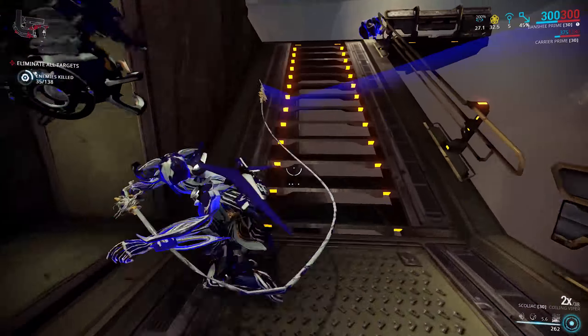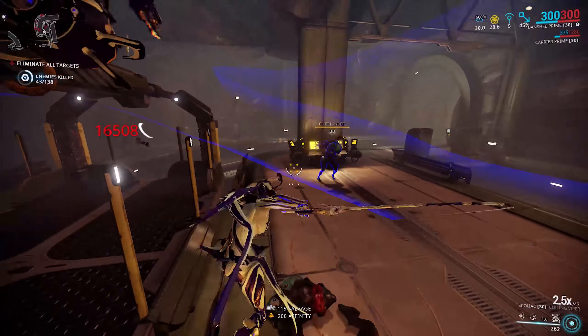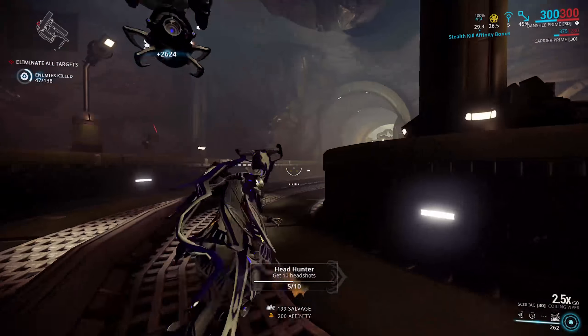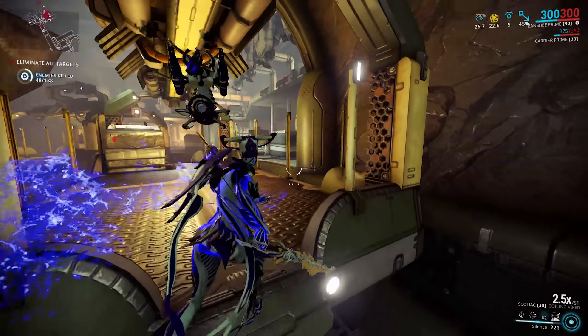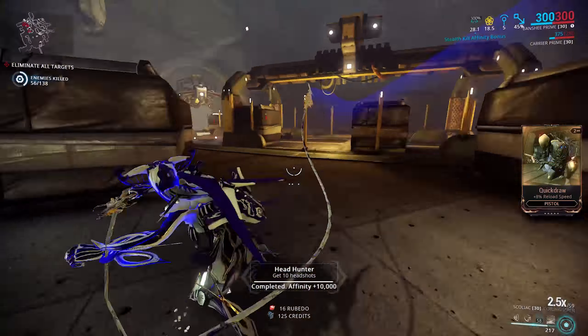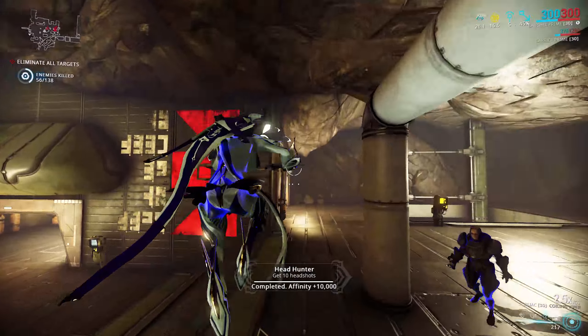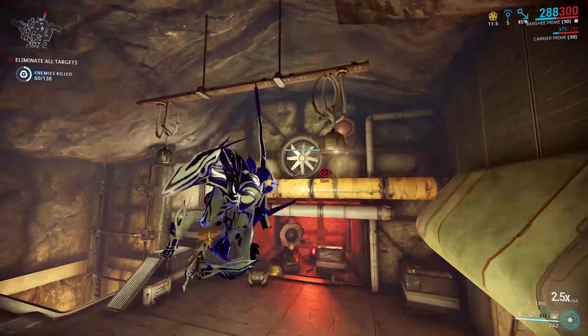When people talk about focus farming setups, everyone immediately thinks of the ones that have been extensively covered: you've got Equinox sleeping everything in sight, Ivara sleep arrow plus using a dagger, or Banshee on Hydron, even Mesa on the Plains. But I've never really seen anyone cover the effectiveness of a Savage Silence Banshee.